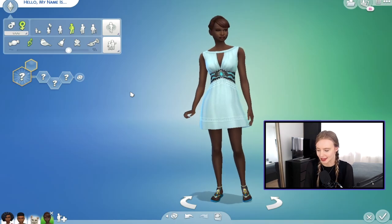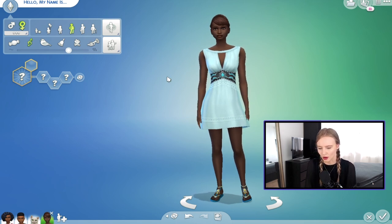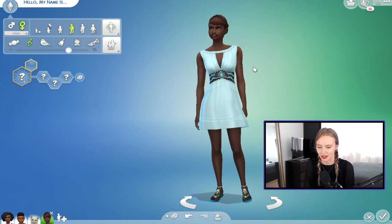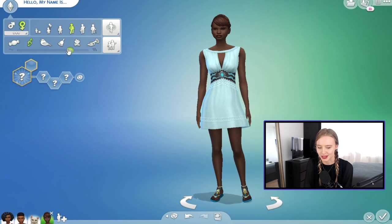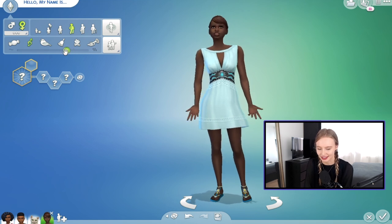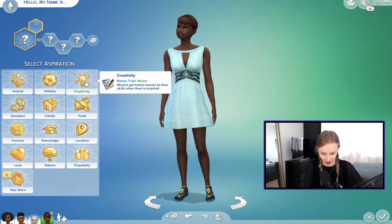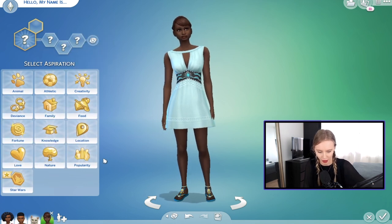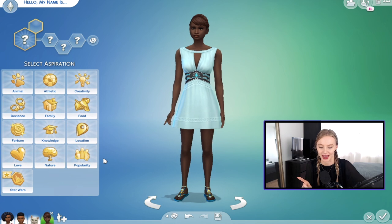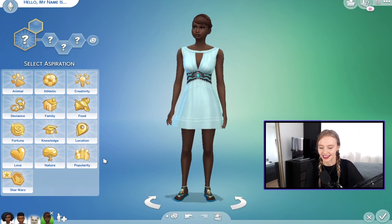I want to make two housemates — both friends, both young adult females. I want one to be of Japanese heritage, maybe the DJ. It's really interesting that she pulls in some of her cultural influences into her music. For aspiration, definitely something creative in music, or I want her to be a little bit of a party animal. I think I want both of them to be party animals actually, so the DJ is definitely party animal.